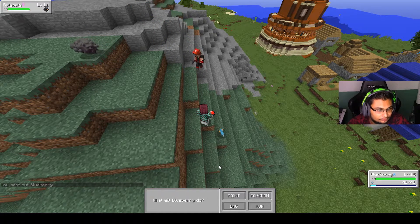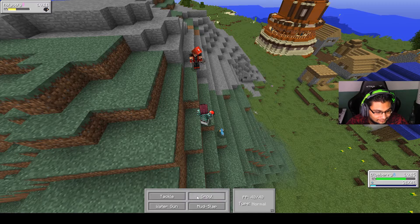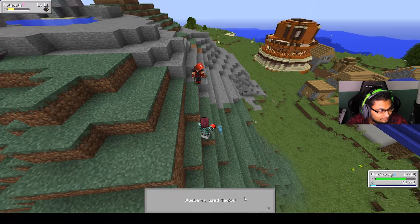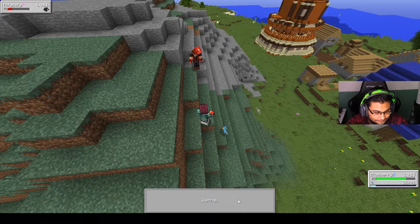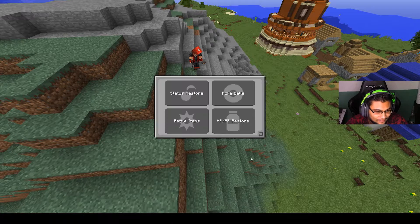Are you fighting one right now? Don't use water gun — you'll murder it. Try mud slap and hope it doesn't one-shot it. That's good — just keep mud slapping until it's in the red. If the next mud slap will kill it, use tackle. It's a Rock type so it'll resist tackle — it shouldn't die from it, especially from a Mudkip.